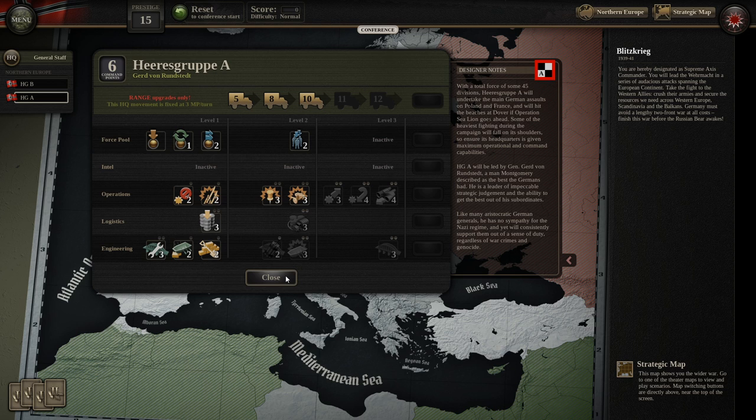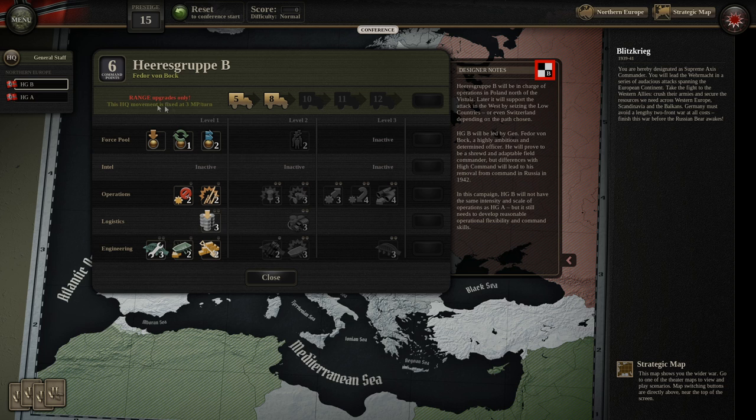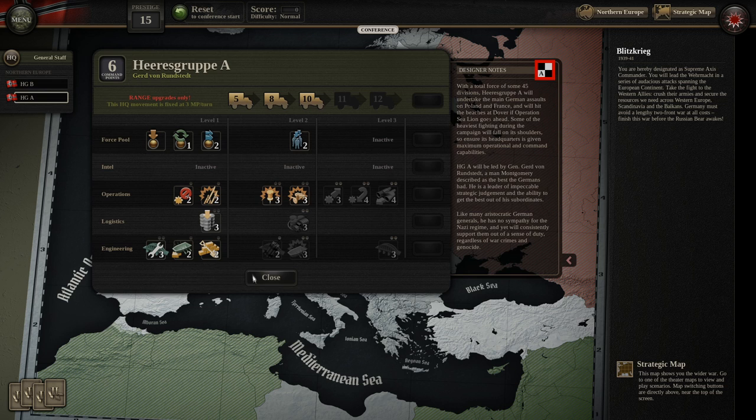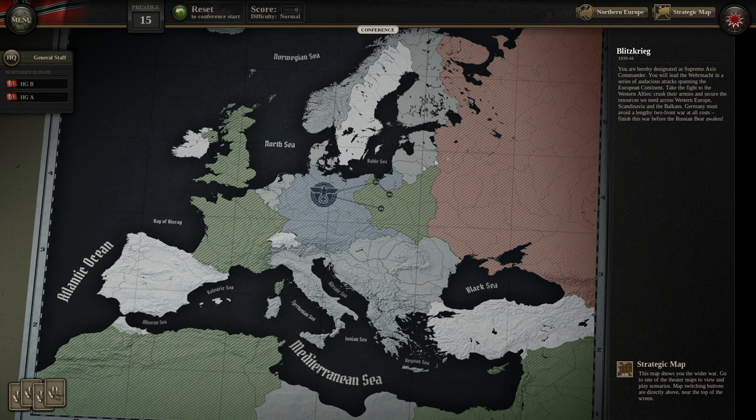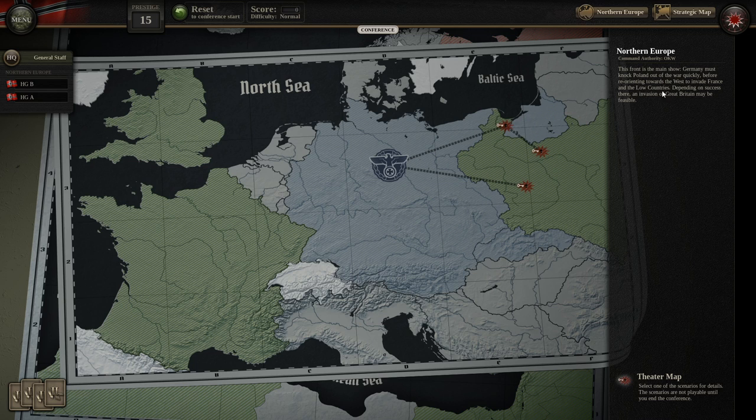We've extended A's range out to 10, since the game told me they'll be my primary offensive army. We also got the Kampfgruppe, which lets us pick up stragglers and deploy them into units. B just upgraded operations capability to level 1 to get set piece and no retreat order commands. B has 6 command points, A has 6 command points, we have 15 prestige left. Northern Europe is our only campaign theater at the start, with three operations in Poland to fight.